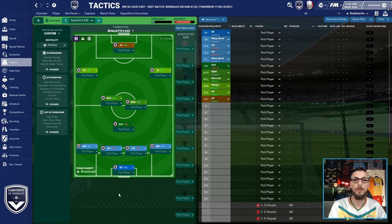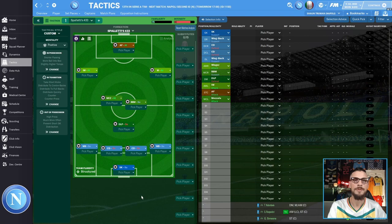Hello everybody, and welcome to today's video where I'll be putting Luciano Spalletti's Invincible 4-3-3 tactic by Josh Daly to the test with Bordeaux of the French Ligue 2, Notts County in the English National League, and of course Spalletti's Napoli in the Italian Serie A, to see how it does over the course of one season.